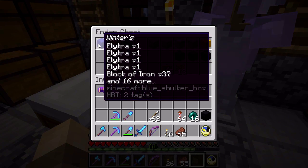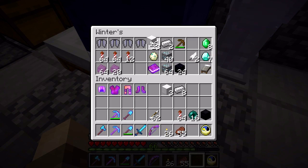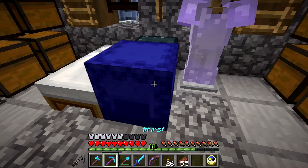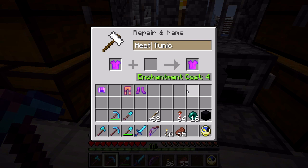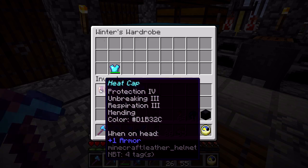I should have more iron here. Let's grab one, two, three — that should be enough to craft one anvil and put it back there. Put the ingots there. So that's going to be the heat cap, and this is going to be the heat... tunic? Heat pants. Wow, this name is very cool. Heat pants. And heat boots. Let's do that. Heat boots. And we are going to store that there.